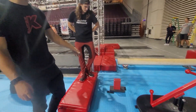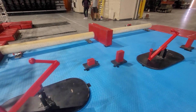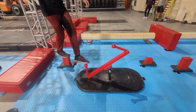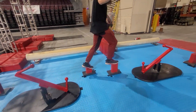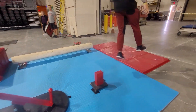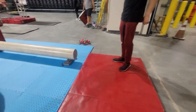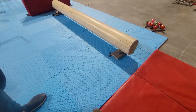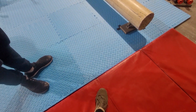Obstacle 2 is red only all the way to the end — hands and feet are allowed. You cannot touch the blue or the black. Red only, and the landing pad is on red. Judges are not going to allow anything touching blue. It's red pad.